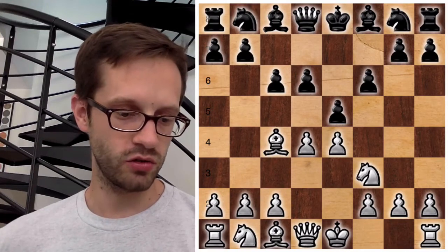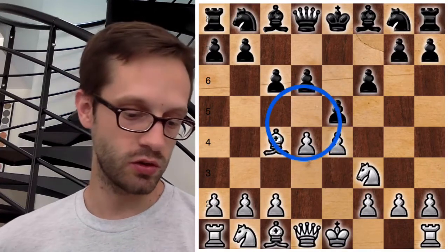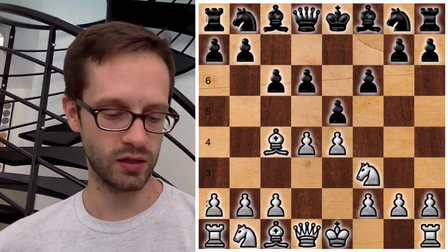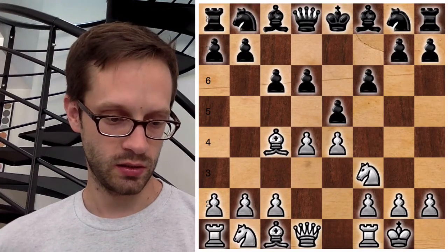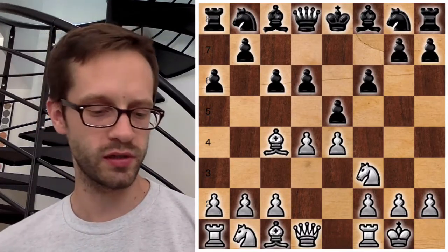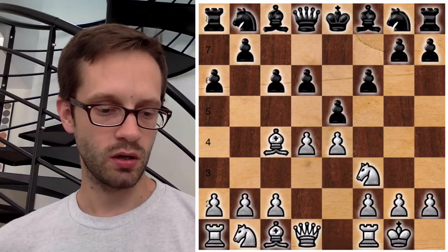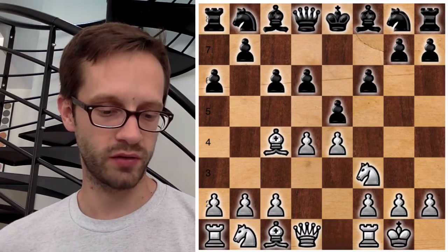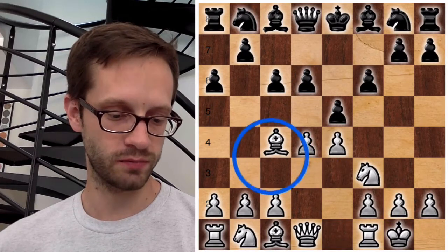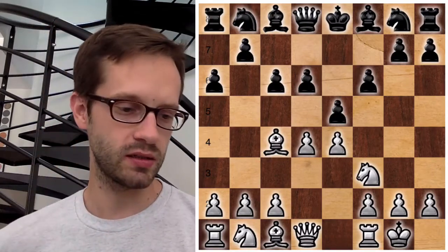Black continues with the move on c6 — the only point of this move is to control the d5 square, but really there was no rush to do that. It would have been better to develop a piece as soon as possible. White castles. Black plays a6, and now this becomes serious — it's a really useless move. This position looks quiet, but actually White already has a big advantage. There is a big lead in development because White has castled and two pieces are already out.